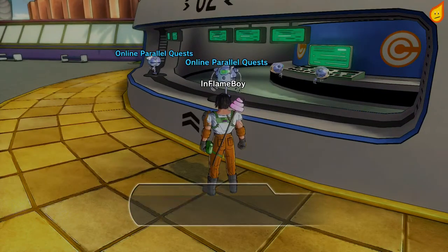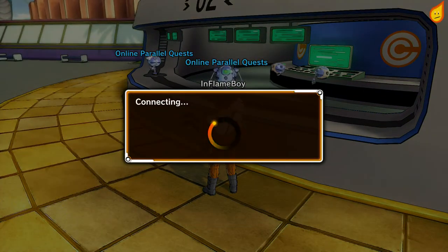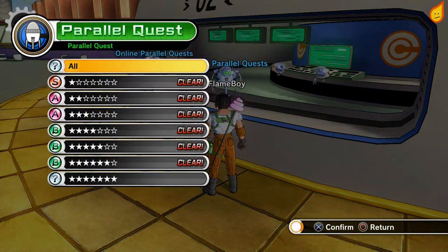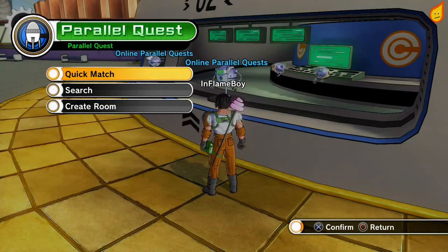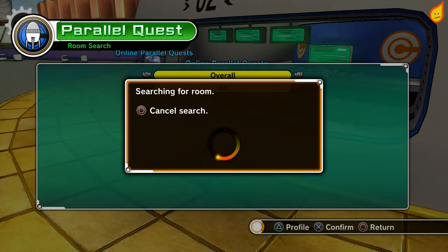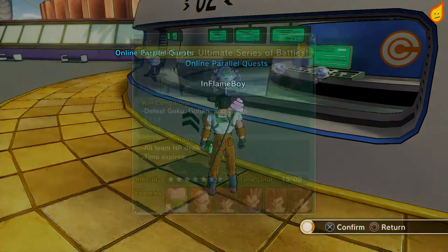All you have to do is, instead of doing it on your own, head on over to the online parallel quests. Unfortunately you can't create a room with the parallel quest that you need, because you have to complete it before you can actually do that. Instead you need to go over to search and scroll over to the numbered quest that you need.